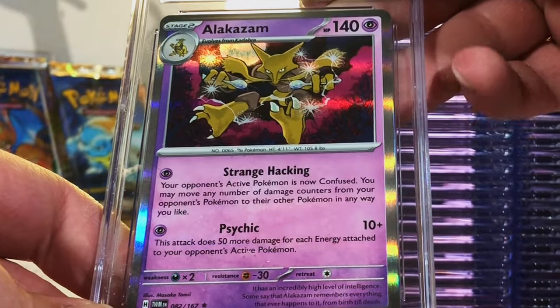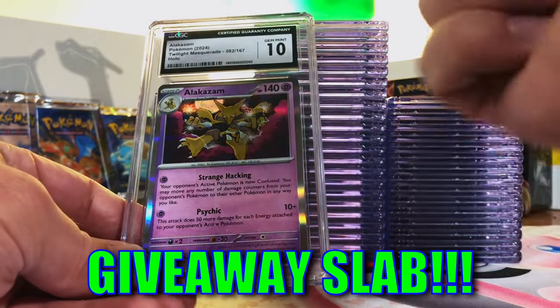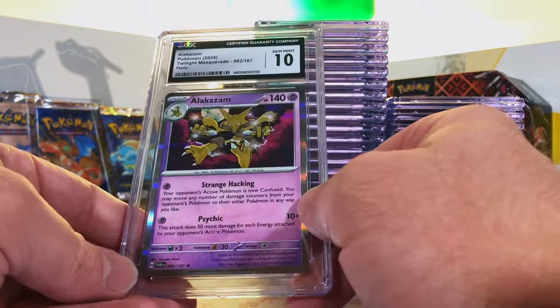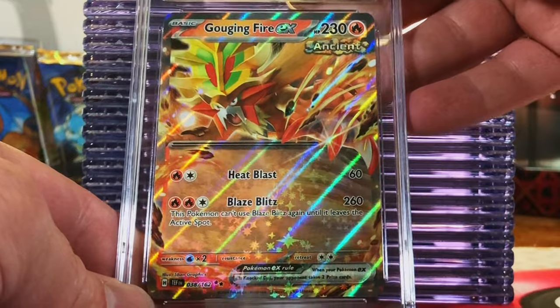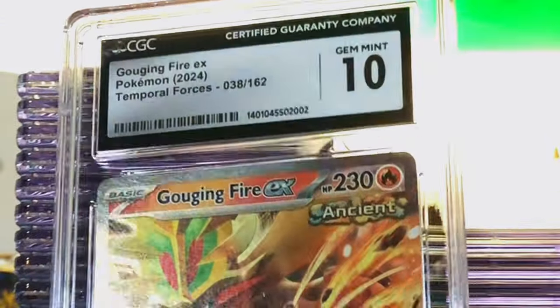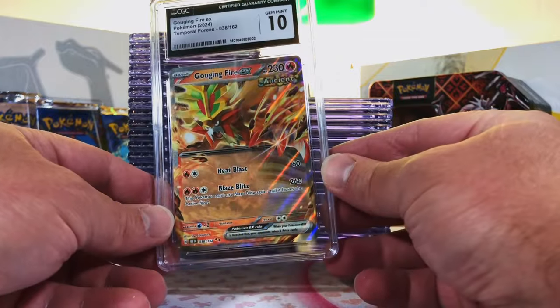Another Alakazam Holo — let's slap a ten on it. Gem Mint 10 Alakazam Holo Rare! Love this card. Stack 3. Gouging Fire EX Double Rare from Temporal Forces — I think this could be a ten. Gem Mint 10! Very nice, cool card. I like the Gouging Fire.